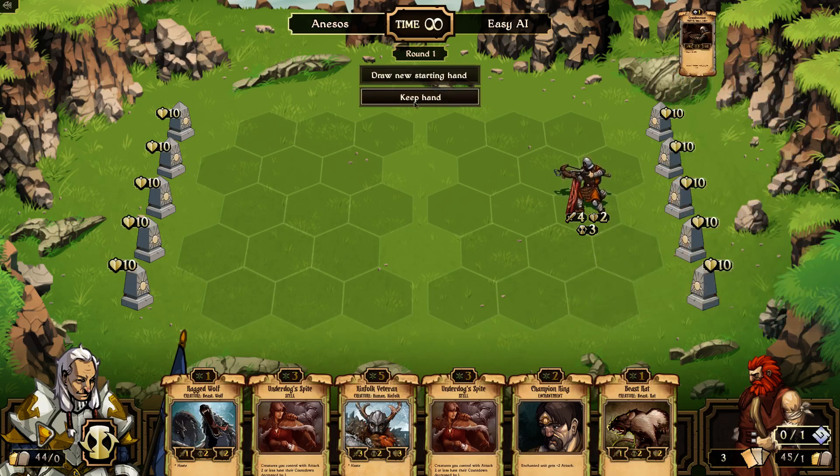So starting off, we can either keep this hand or we can go and redraw the hand if we don't like the way we started. Against the AI you have an infinite amount of time, so I'm going to do a fair amount of talking, especially just to get started here.